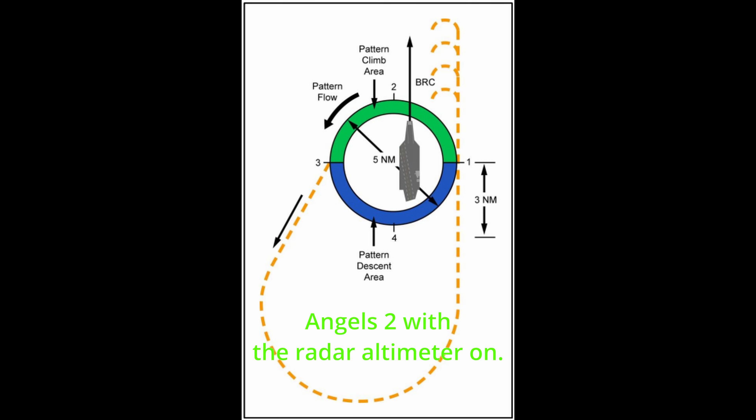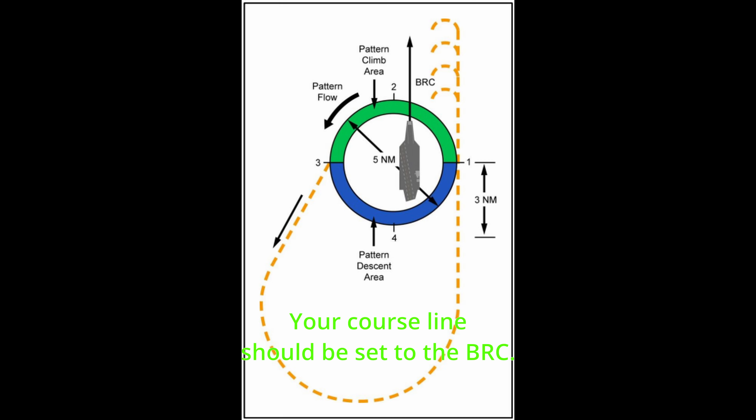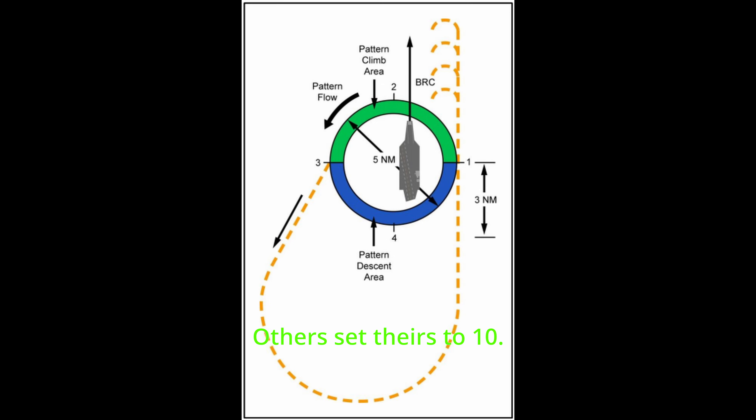You're in port holding at Angels 2 with the radar altimeter on. You get signal Charlie. Your course line should be set to the BRC. I always set my HSI range to 5 miles; others set theirs to 10.